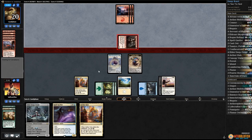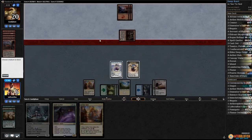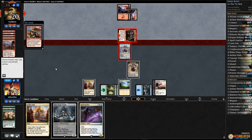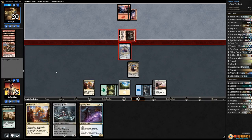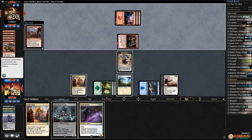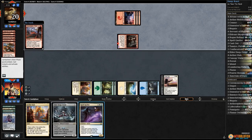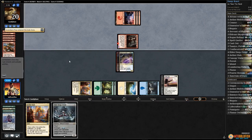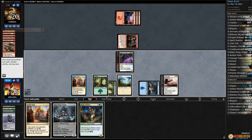Play Eldrazi sky spawner, pass the turn - this lets us leave up spell queller, sacking the scion. Bonded attacks, we'll block with sky spawner. Built to smash - we'll let it go. Down to three from incendiary flow.